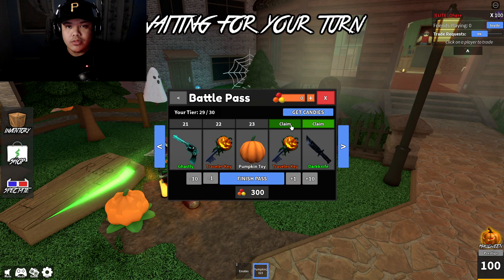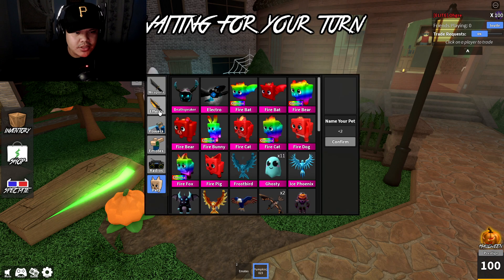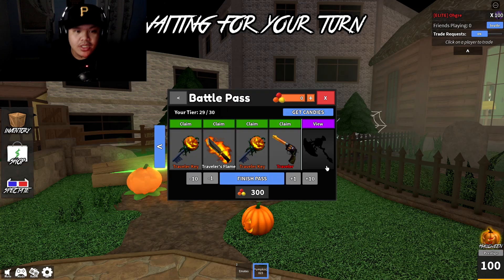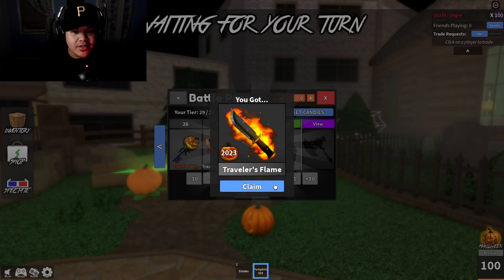I dropped it beside him — look at that. Alright, we're gonna continue. Another traveler key, dark knife — that looks pretty interesting, kind of looks like a knife that would go with these weapons. Moving on, this is the last page. Another key — traveler's flame.